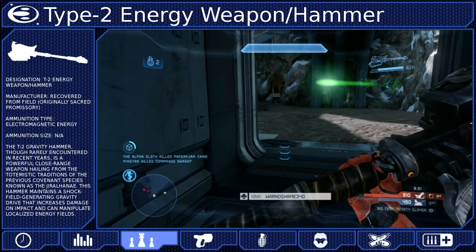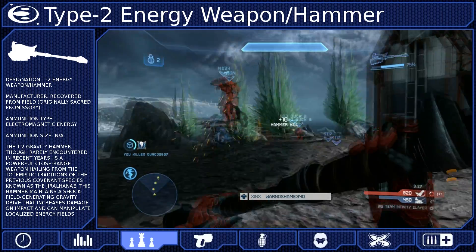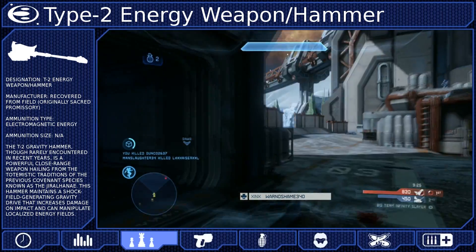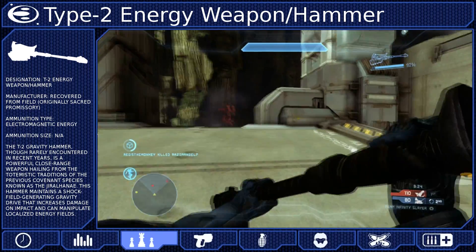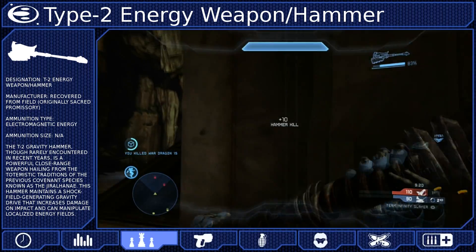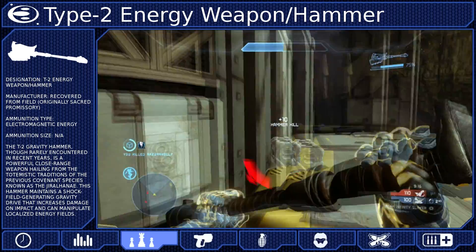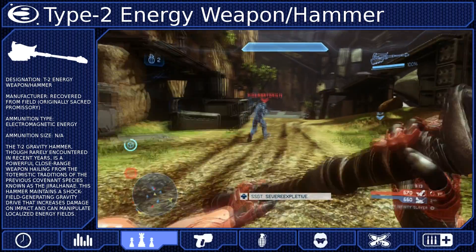Granted, if your reticle is red, you will perform a small lunge, but the red reticle range of the hammer is much shorter than that of the energy sword. And when you move into attack, make sure that you get close enough to kill before swinging the hammer. Otherwise, you'll just knock your opponent out of your reach, possibly to safety where they'll either be able to escape or, worse, kill you.